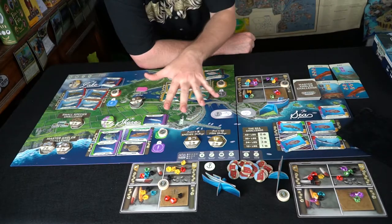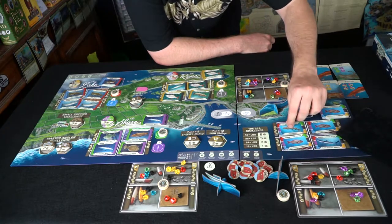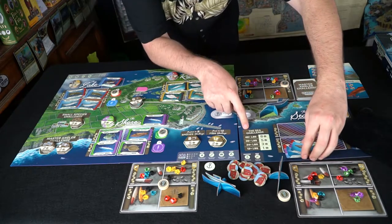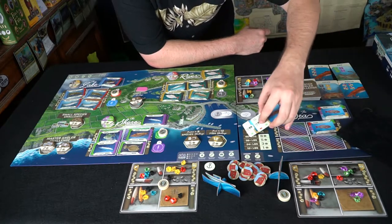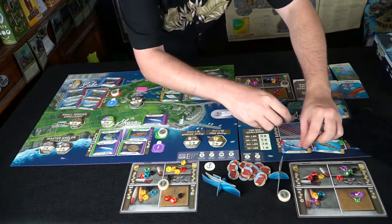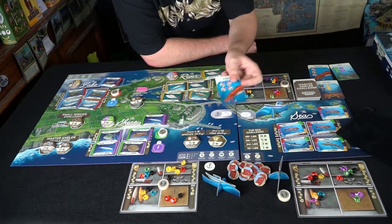If you run out of a color on your four-area tackle box, and you had placed it on the sea board instead, you'll be taking that color from the sea board — it works the same for any area regardless of where you pull from. At the end of the game, for each different type of fish you have, you add them up. The sea challenge gives you a bonus based on the total weight of your catch.